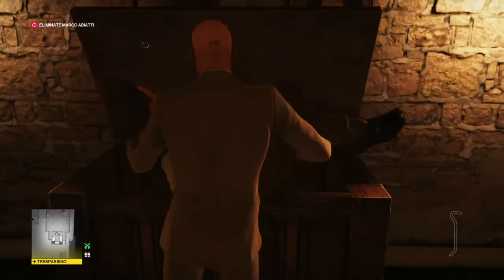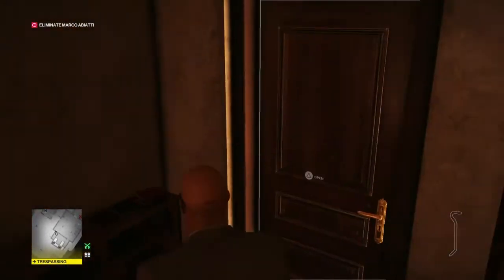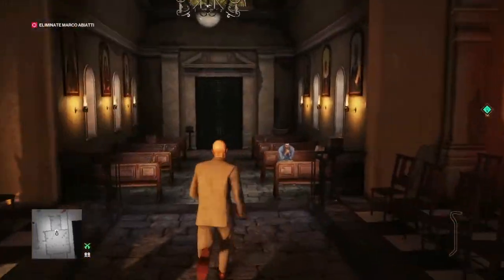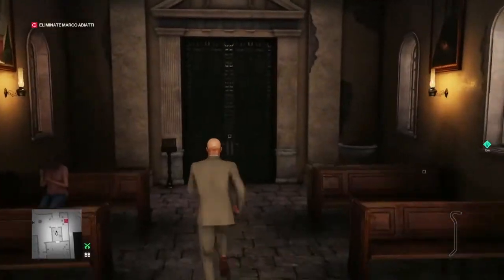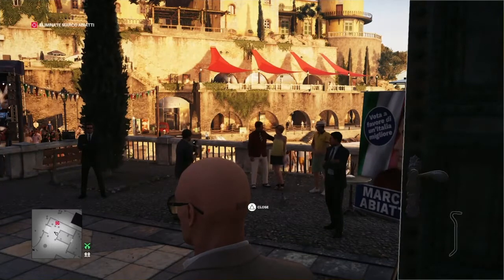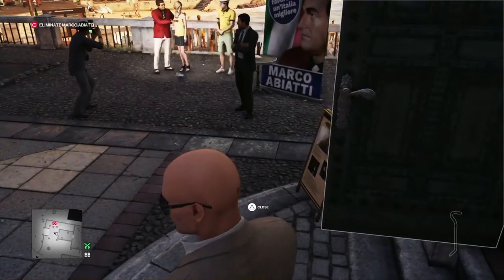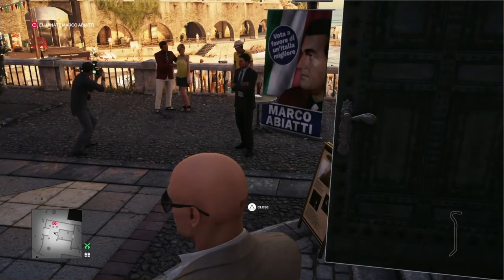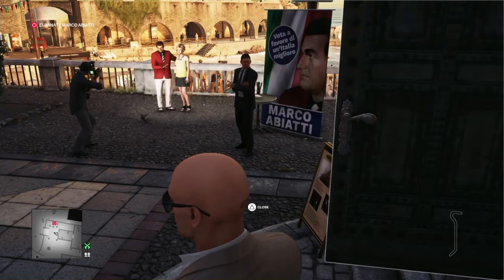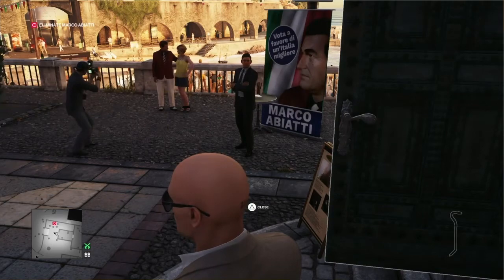We're now free to make our way through the church and out the main door, where we stop and await our target, Marco Abeati. At this point we're waiting for an audio cue — you're waiting for him to say 'you know where to find me' and he whispers it so you may not hear it. He's going to say it now.